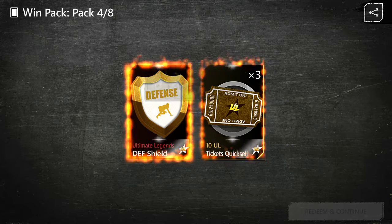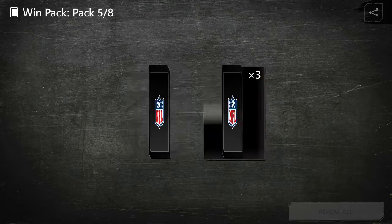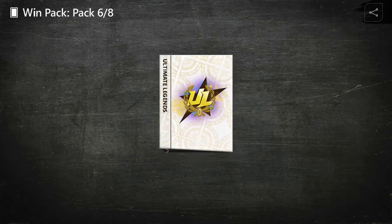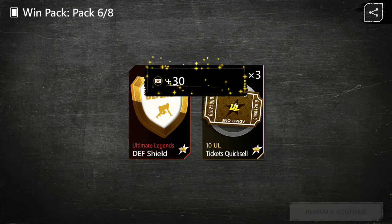I think I even got a legend on a silver tier — nothing on Anx. Come on, just something. For crying out loud, just something.